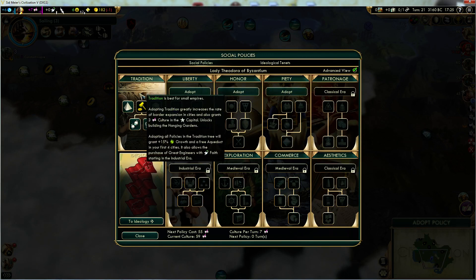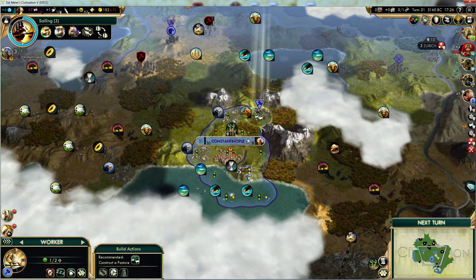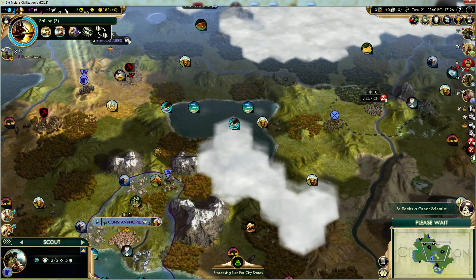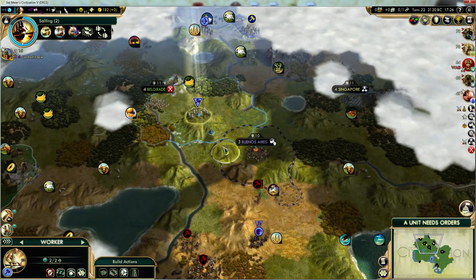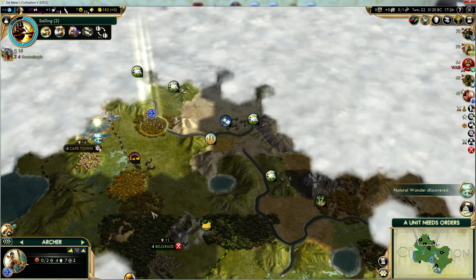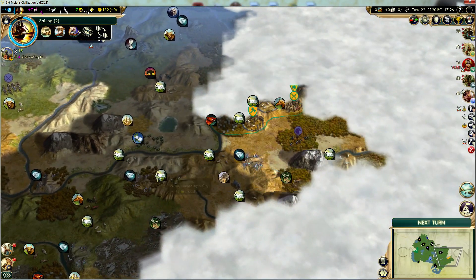So this is what I do: I open Tradition and then Legalism, and then I can open Piety to get a very quick Shrine, like this. We have Sweden there providing some extra happiness. I have this option but I think I'll wait until I can get a little bit more units.